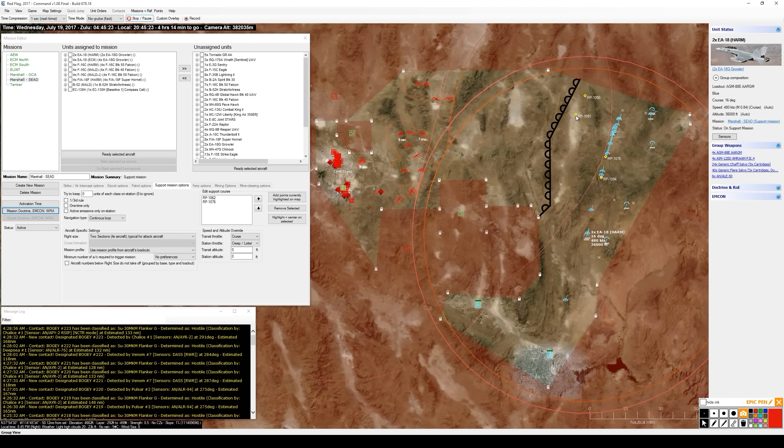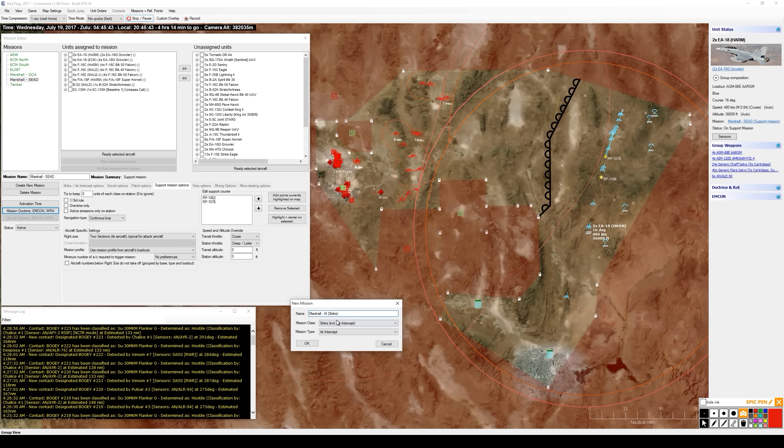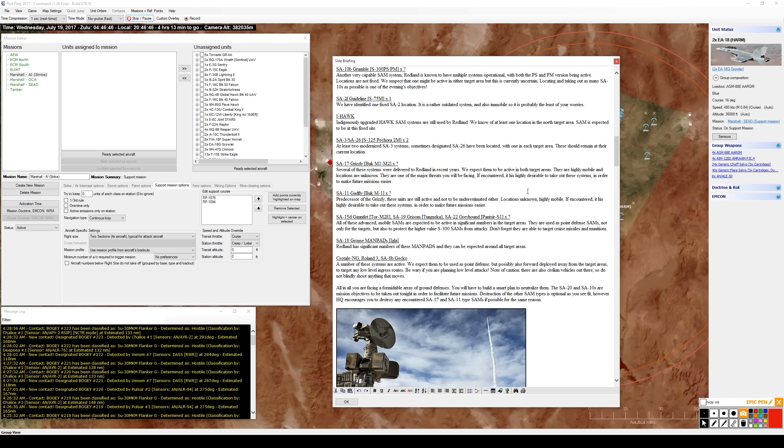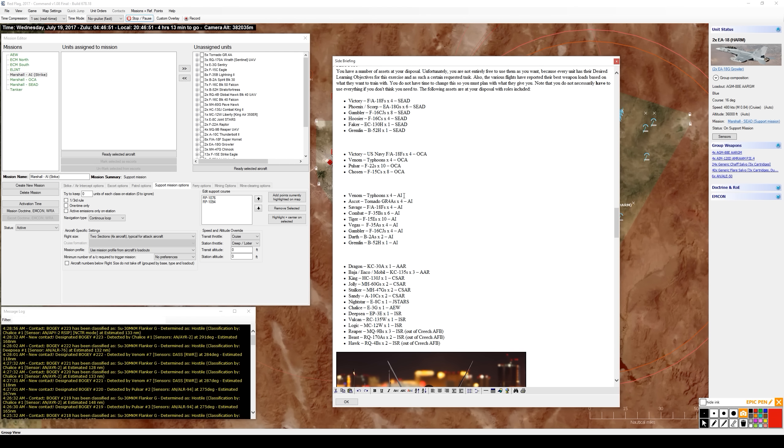Setting up one more marshal area just south of the ones already established, called 'Marshal AI Strike' as a support mission. This keeps everything organized - air-to-air aircraft in one place, SEAD/ECM aircraft in another, and strike aircraft in a third. Getting aircraft airborne to avoid wasting fuel, though with tankers available that's not a major concern for this flight distance.